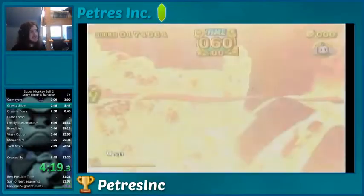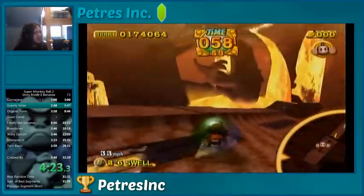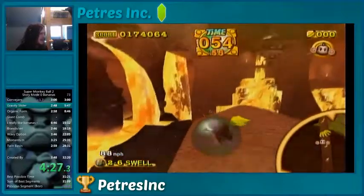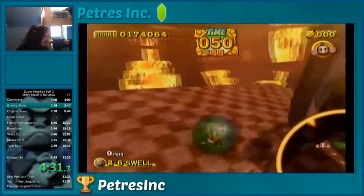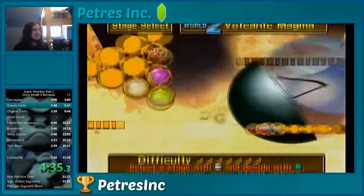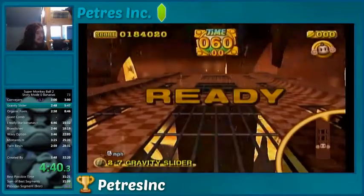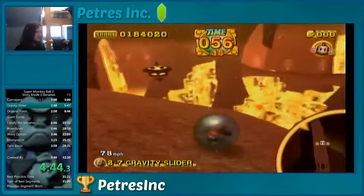Here is an example of a stage that is very, very difficult and different in zero bananas. There are bananas all across the middle of the stage, which is where you usually go, so I have to kind of hug the side here. And right at the end, you'll notice we have a banana right in front of the goal. So I've got to go through the goal on the other side and then pause very quickly, so I don't get the banana after I go through the goal, because you can get the banana after you go through the goal if you don't pause quickly enough.